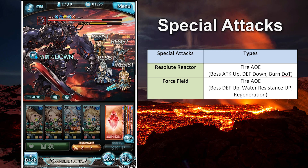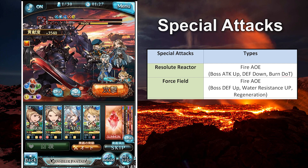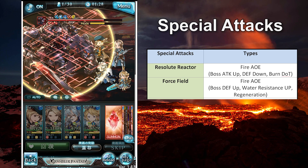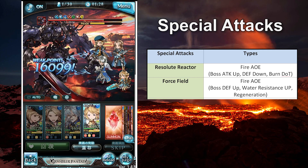Resolute Reactor is not deadly, but extremely painful for players who don't have seal and have less than 8000 HP. Force Fuel is a weaker AOE skill compared to Resolute Reactor. It will reduce Colossus's damage but boost the boss with fire resistance, higher defense, and a regeneration buff, which is very annoying especially when you are using a Water team for the fight.